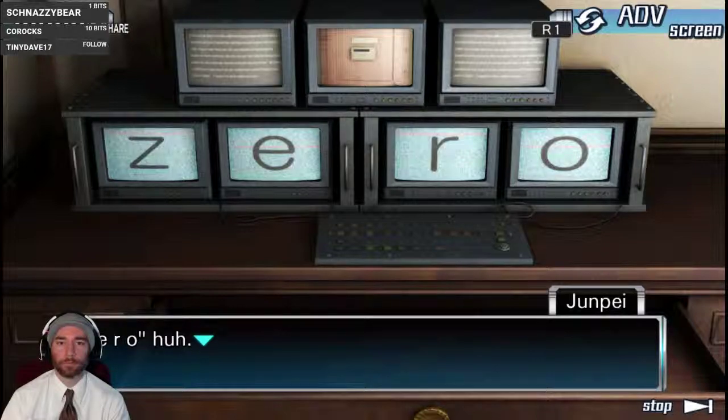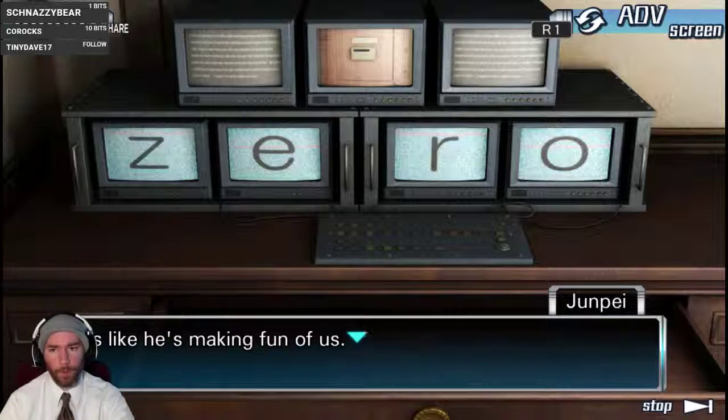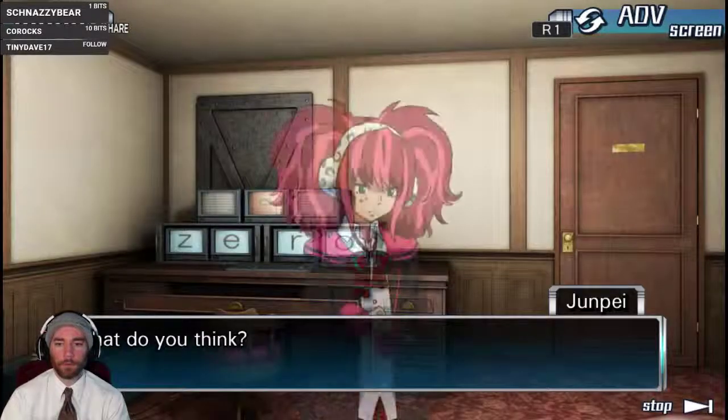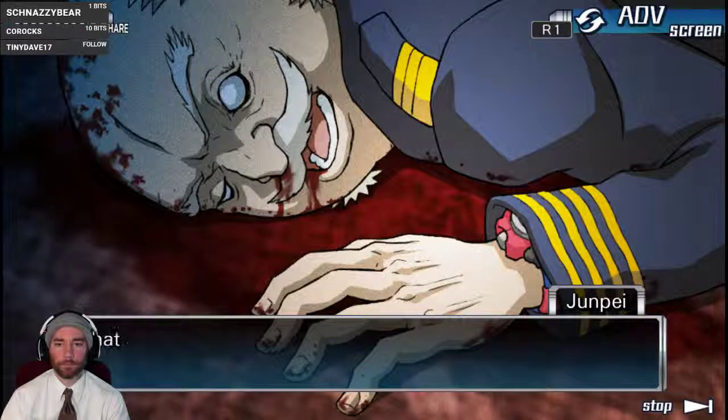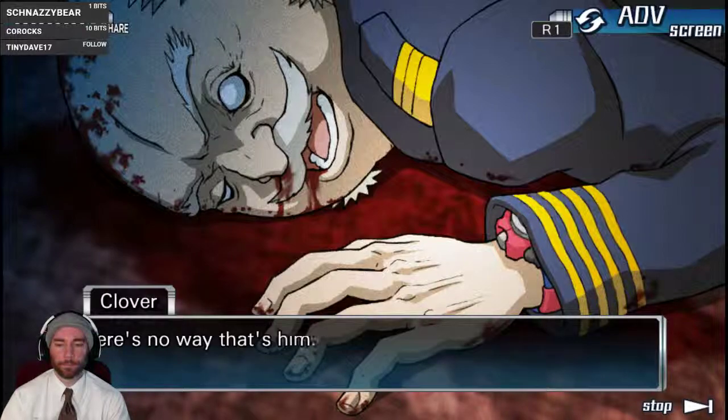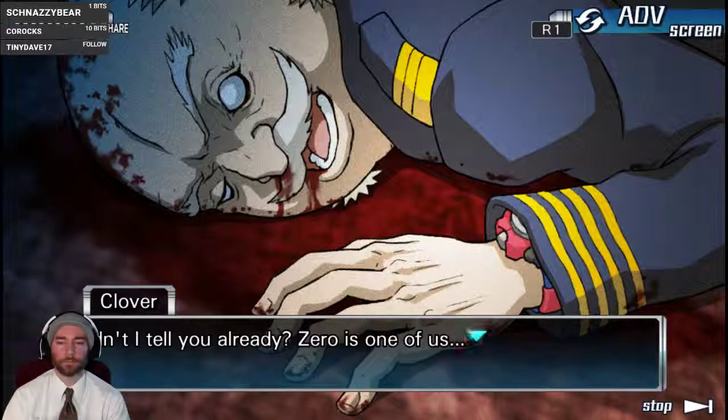Z-E-R-O. It's like he's making fun of us. Hold on — wait wait wait. Z-E-R-O — can I do that in hexadecimal? We'll see if we have to do that later; I'm gonna write it down. What do you think? What about him — do you think that's really Zero? There's no way that's him. Zero is one of us.